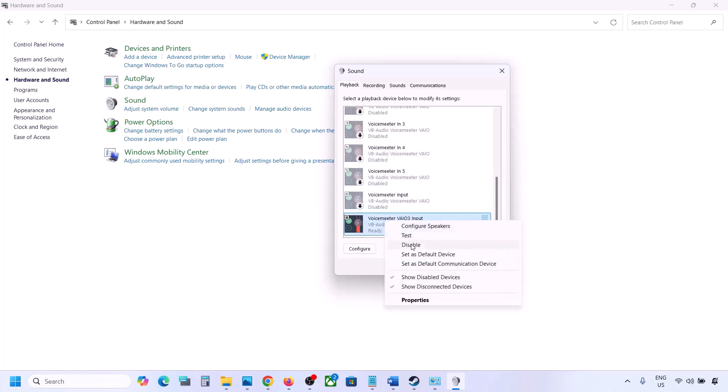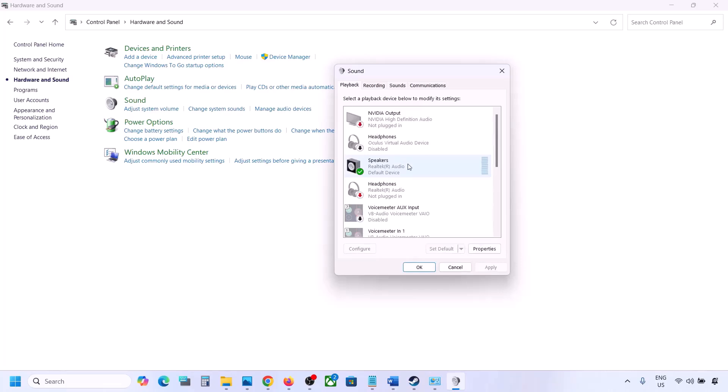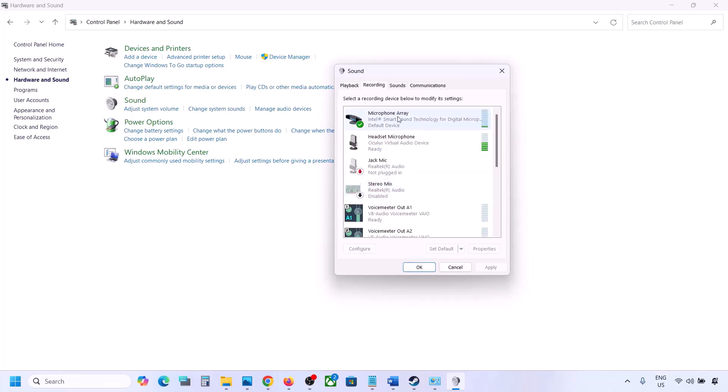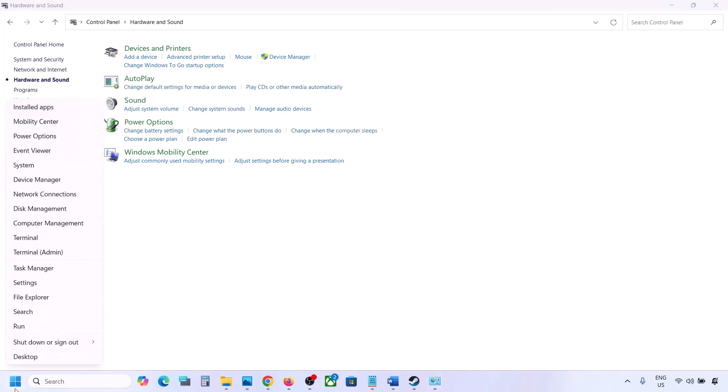Once you've disabled unused audio devices, launch the game. Make sure your audio device is set as default — right-click it and select 'Set as Default' if the option is available. Do the same in the Recording tab: disable any audio devices you are not using, keeping only the one with a green indicator.